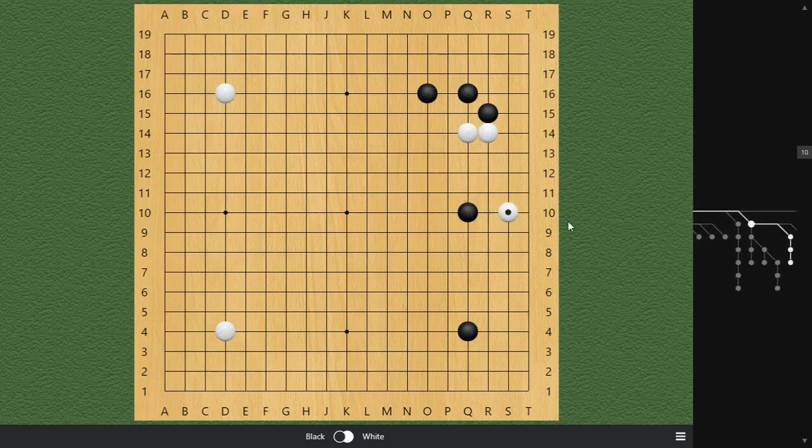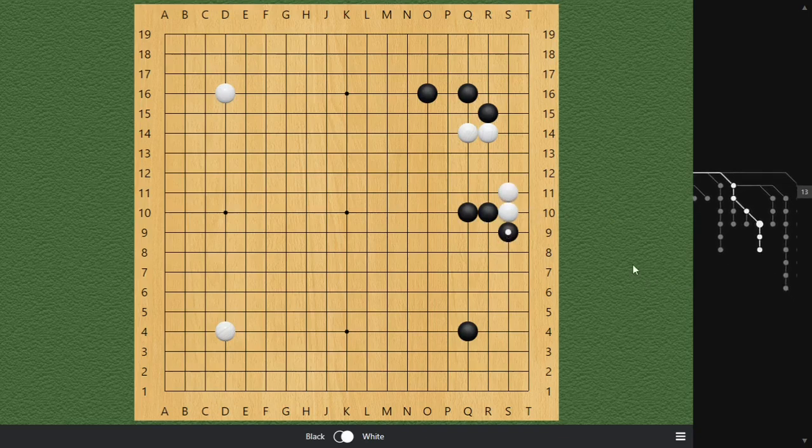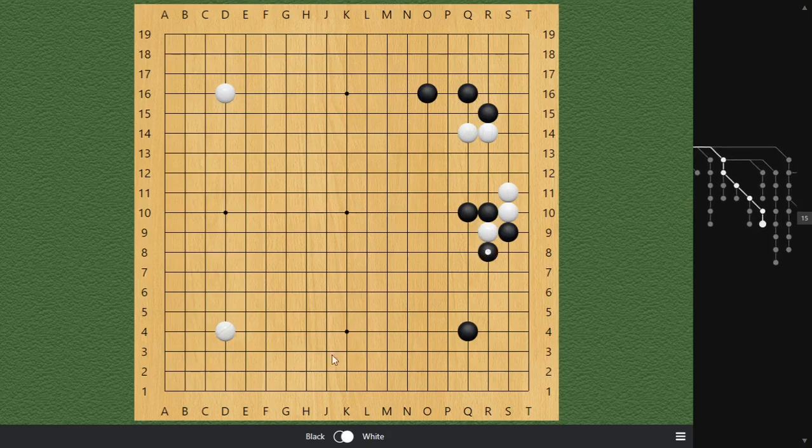What about a more tricky, tougher-to-deal-with move? You'd see this a lot, especially against an opponent slightly better than you who thinks there's no punishment for this kind of move. What can we do about S10? If we want to get tactical, we can play this one. When White retreats, we can block here — the cut does not work because the ladder is working for Black.